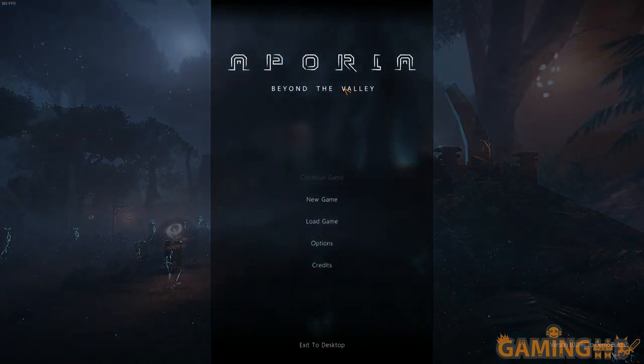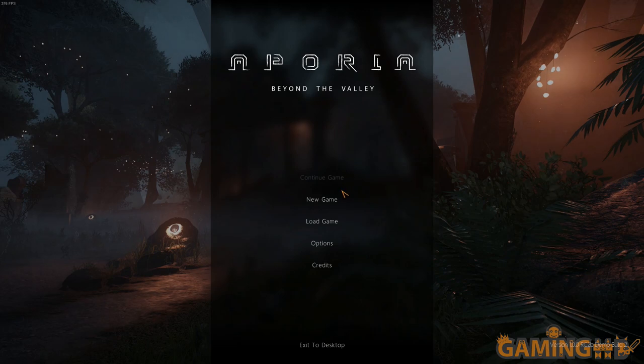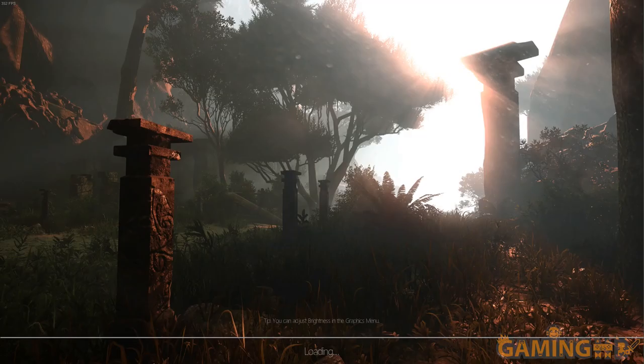Much like the demo of Endless Space 2, this is going to be a first impression for me because I have not actually played this before. I just hope it runs well. In the menus it runs fantastically — it's at over 300 frames a second. So let's click New Game and see what all this is about. I may have to turn down the settings a bit in-game in case there are some issues with it running too slowly.